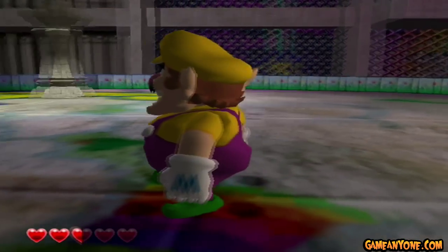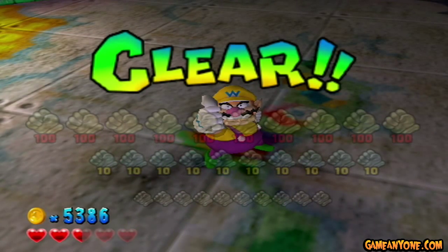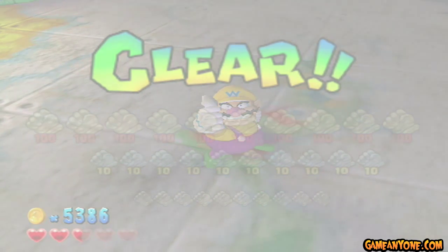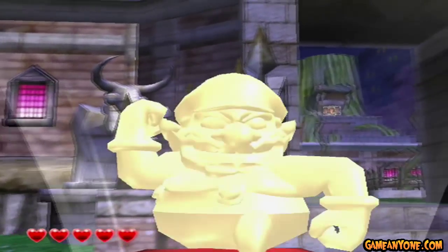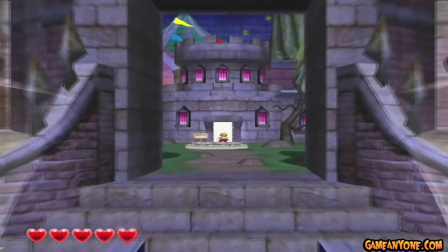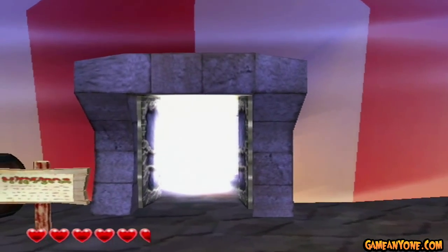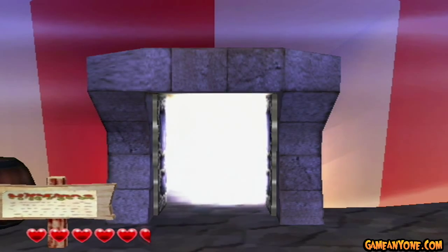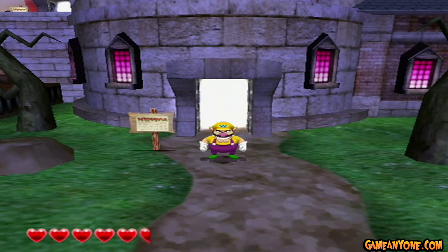And there we go — that takes care of the first area. A lovely golden Wario statue for me, and a new half heart. The second area is unlocked. So anyway guys, I'm going to end it off right here. This is Baroxus1359 — next time, we're going to go to the circus. See you guys next time.